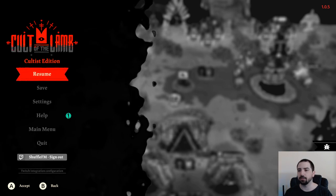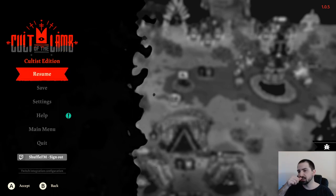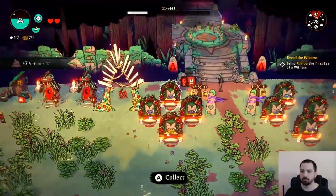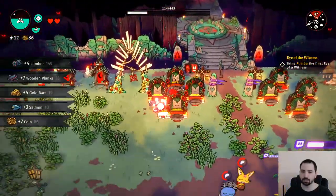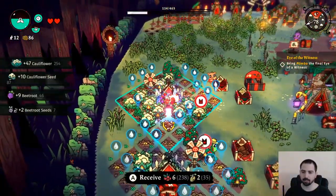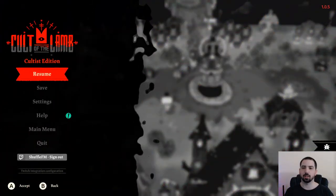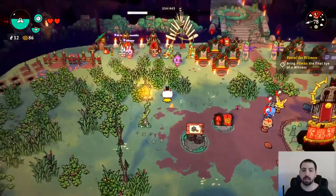Once you get to the third or fourth level unlocked, your base really begins to become more autonomous. You can assign people to clean vomit and poop, assign people to farm, collect lumber and stone. Late game you end up just walking around emptying your outhouses, picking up items from boxes, and clearing your offering tables — pretty much all you do since everyone else is doing stuff for you.